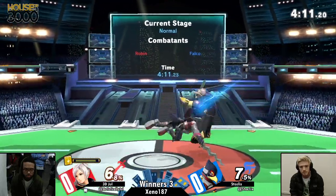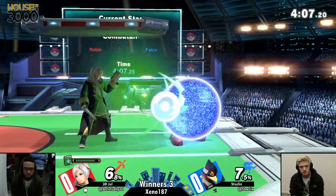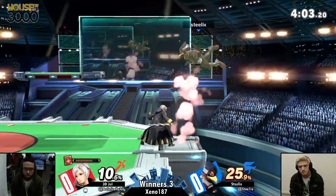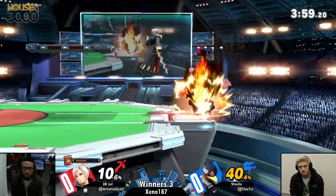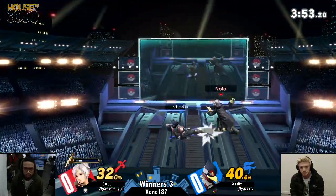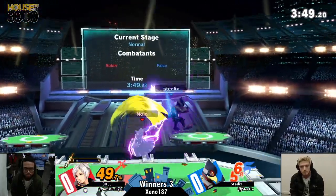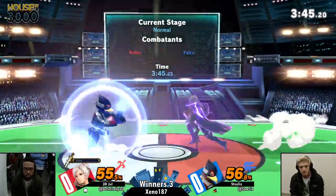Right now Jule, instead of opting for the thunders he normally goes for, is putting a lot of pressure on Falco's shield. Big damage — this is what Jule wants, his opponent's at ledge. But again, Steelix is very good at getting back to center stage. Uptilt. This is completely even. He was trying to get a down-and-attack chase on the platform — a little bit too greedy, a little bit of damage.